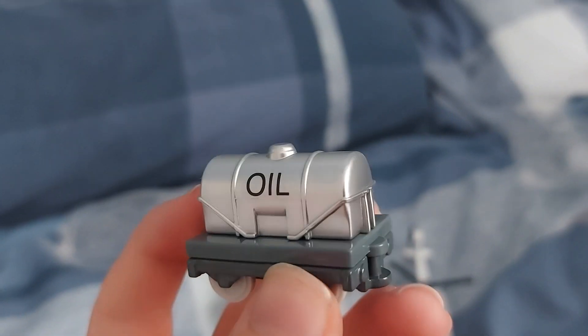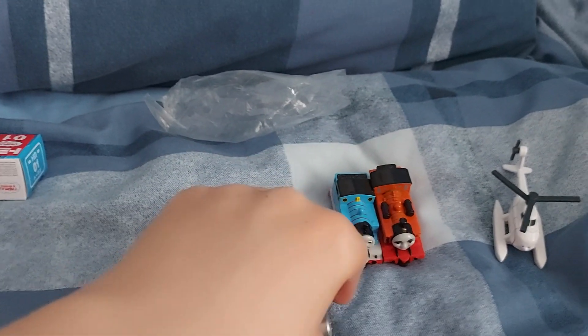These tankers were seen in the episode 'Respect for Gordon' when Gordon crashed into some tankers — however, they were jam tankers, not oil tankers, so I think this is trying to represent that. But anyways, I love these little things — they're just so adorable. They're really good. So let's just move on to the next thing.